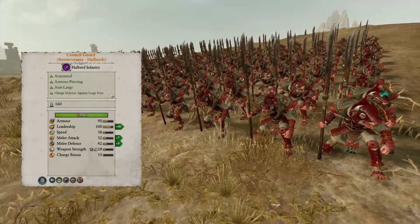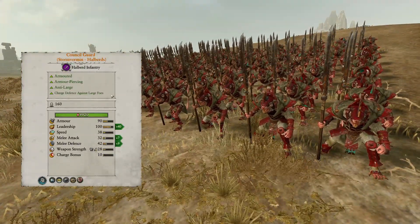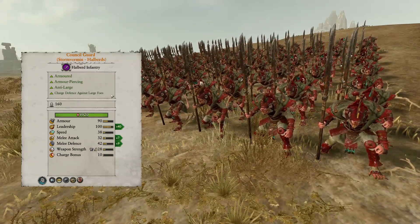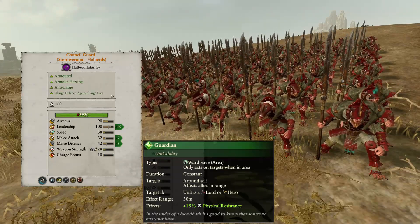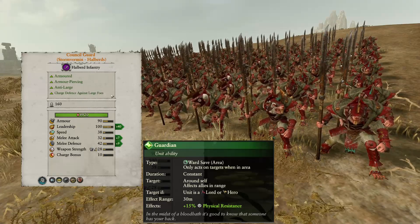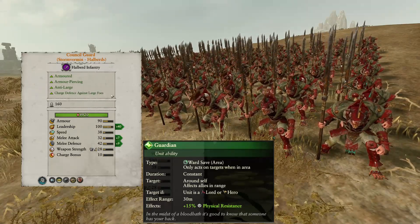The Council Guard are unbreakable Storm Vermins with Halberds, which makes them extremely useful given the nature of the Skaven's roster. They also come with the added ability called Guardian, which gives 15% extra physical resistance to nearby lords and heroes. This unit is great for anchoring down your flimsy front lines.